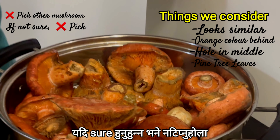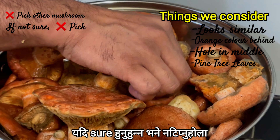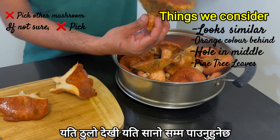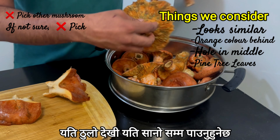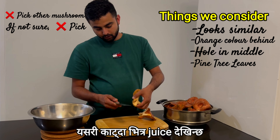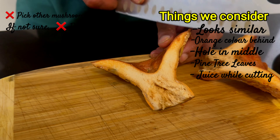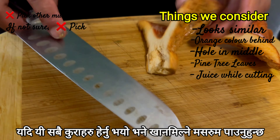If you are not sure, don't pick it - the best thing to do is not to pick it. Another indicator is the size - they can be as big as a large mushroom or as small as a little one. When you keep the cap underneath, you can see a little bit of juice coming out. That is another indication as well. Figure out those three things - size, hole, and juice.